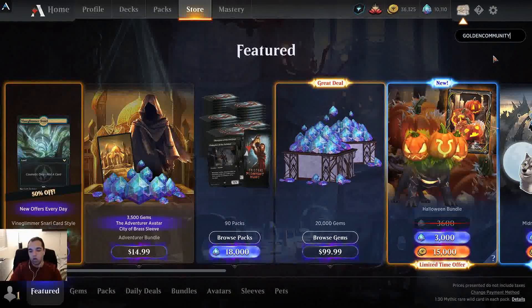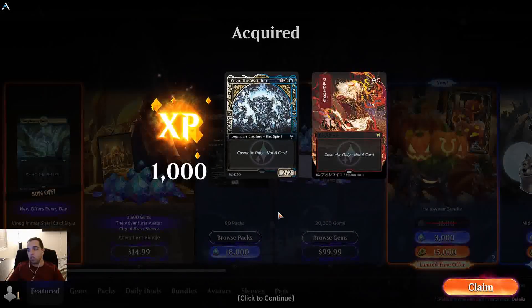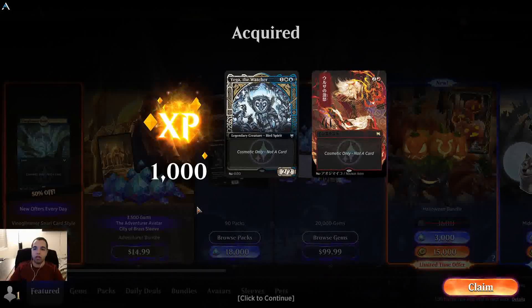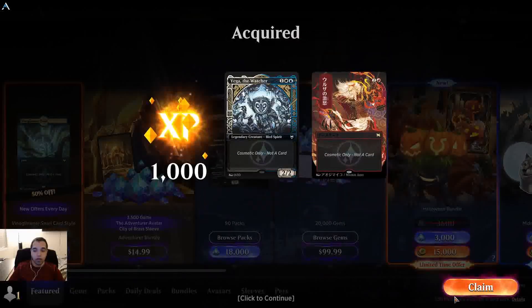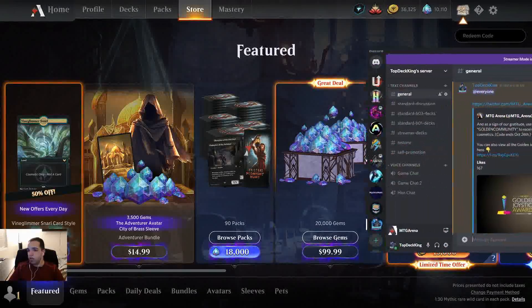Code successfully redeemed and you get a thousand experience for the Mastery Pass and two random cosmetic cards. We got Vega the Watcher and Urza's Rage, so not bad — it's free, you should use it.